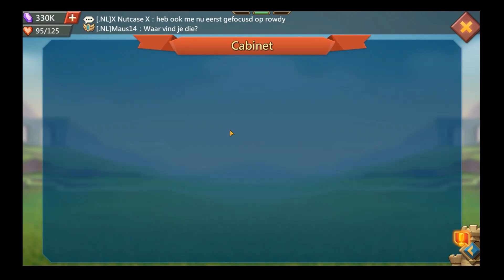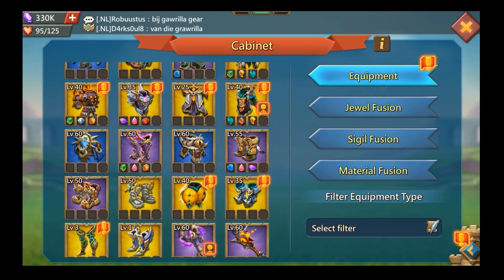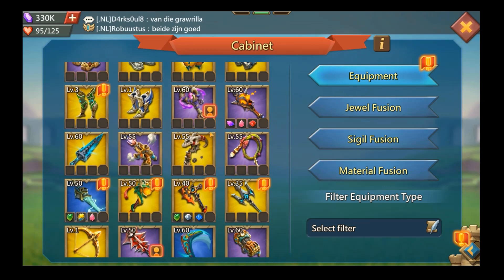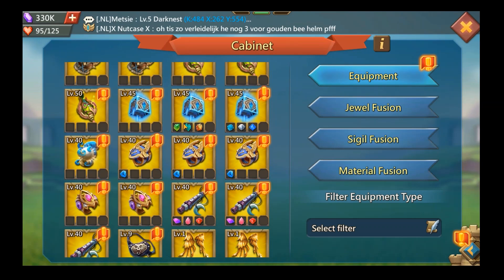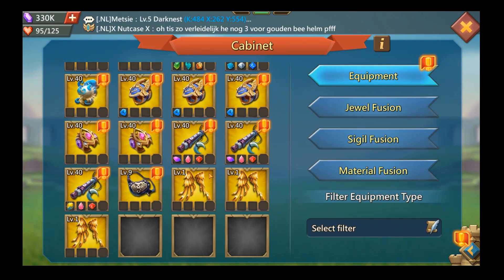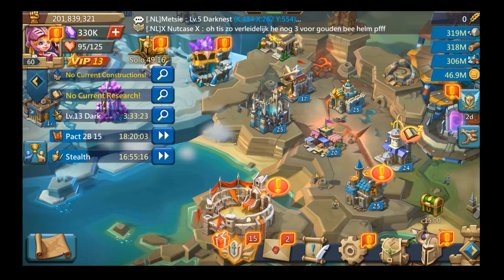We're gonna go look at his cabinet real quick. I know he has some upgrades he can do but doesn't want to right now. Some of the mistakes I've made in the past - his familiar is in pretty good shape. There's nothing on his mix set that he can upgrade right now. By the way, when you see gold gear - don't make the mistake like me of pushing that to mythic, that would be a waste of blazing embers.